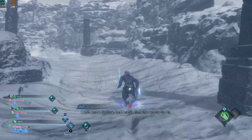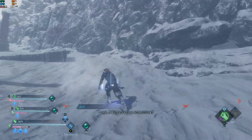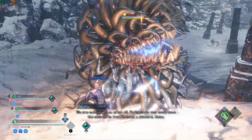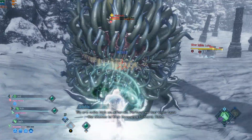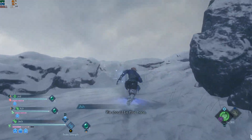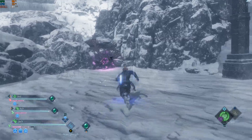Alright, so I have an end-game character at, like, floor 150 or something, and this is level 300. The point of this is not to display skill — it's pretty much just to show how the performance is. The Malboros, those big tentacle monster things, tend to really mess with the performance too. You can see it was pretty stable there.